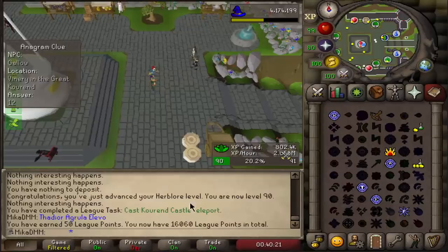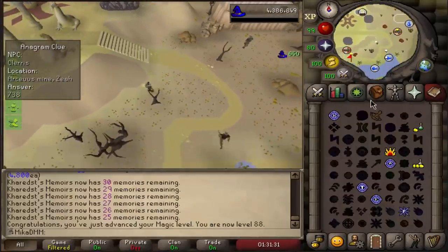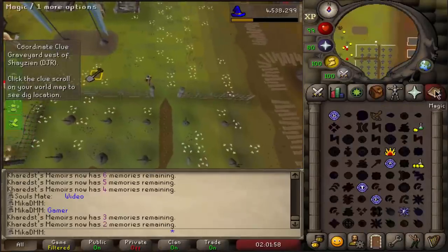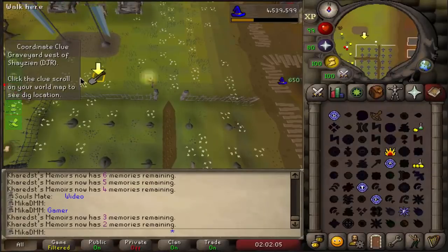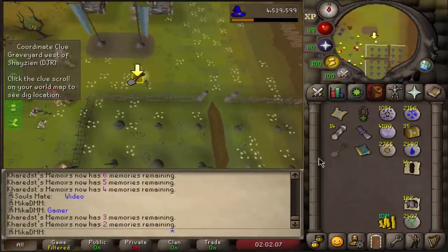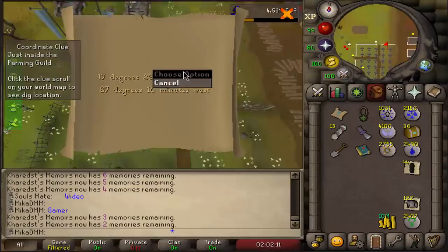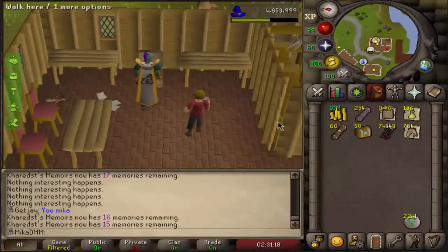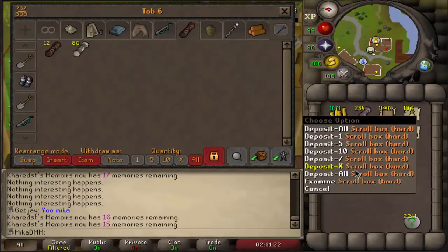50 more league points — nice. 88 magic from just alching all the drops I get from clue scrolls. We're up to 8.4 million cash. Green cash stack on the account — how beautiful does that look? We still have 15 clues to go through. We are done alching everything for 10 million and we are also done finishing 50 mediums, so we're now going to open everything to see what we get.